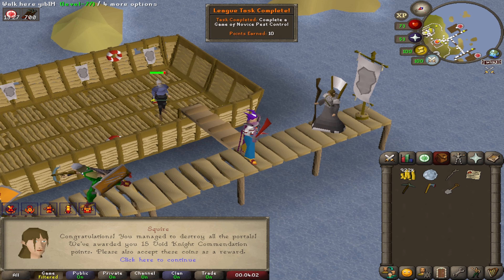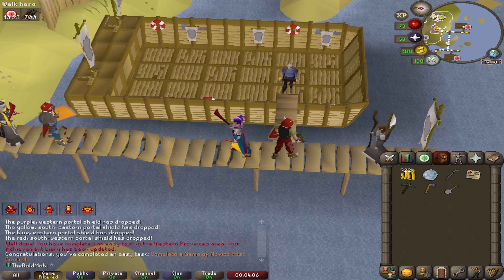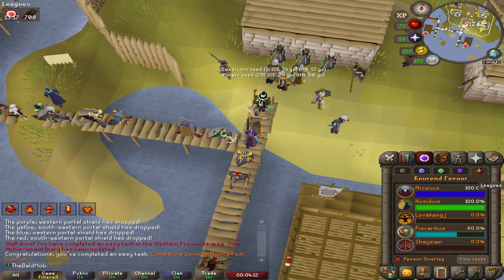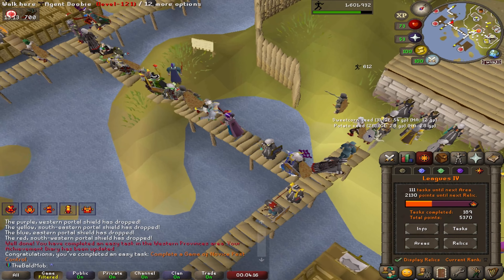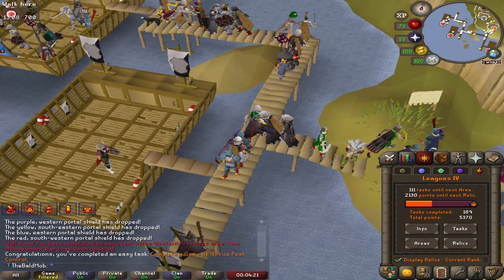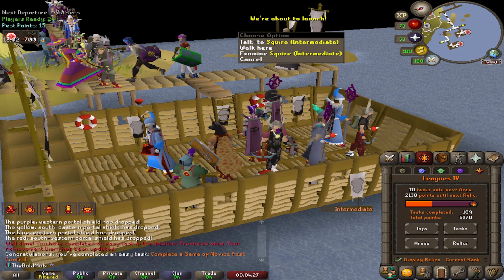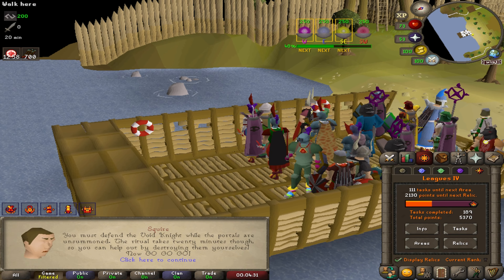Now that I've got Hosidius unlocked I thought about doing a bit of pest control, and there was a task for completing a novice game — 15 zeal points! Remember I have the tier 4 and tier 5 relics, so I have five times boosted minigame points. I can actually do the intermediate boat, but there was a task for doing a novice one so I knocked it out first. Let's do a couple of intermediate games — pest control is kind of the meta right now.